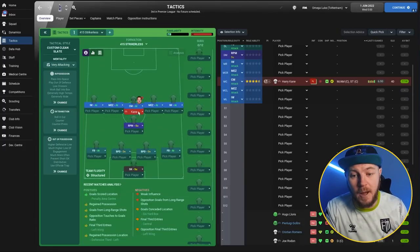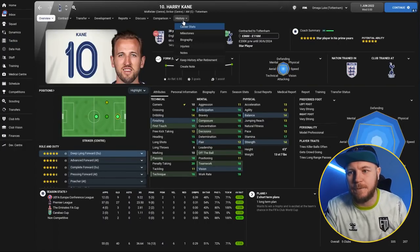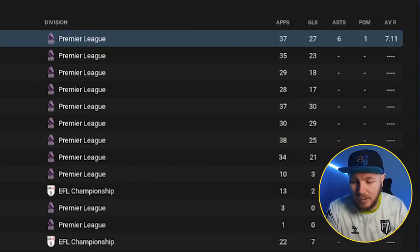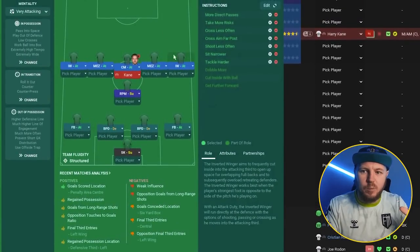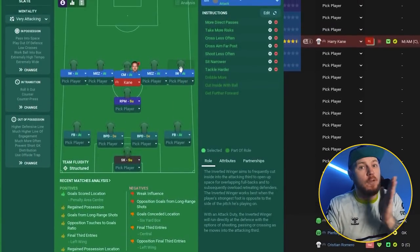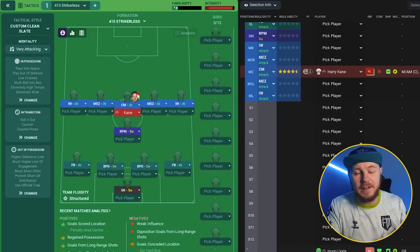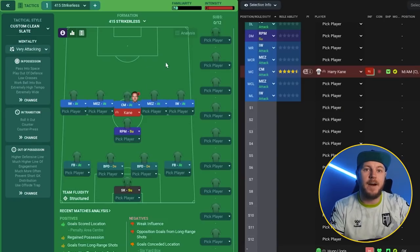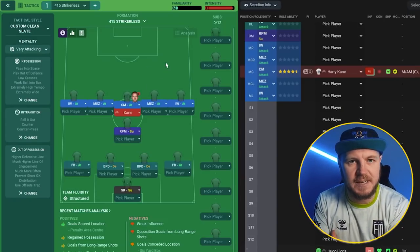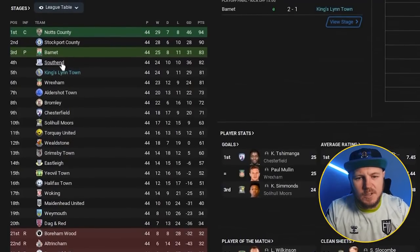The three midfielders in the middle should ideally have decent finishing because they're going to put away a lot of chances. With Tottenham, I've put Harry Kane in that center midfield on attack as the most central player - he has 19 for finishing and got 27 Premier League goals, 40 in total across the season. It's also a good idea that, despite these being inverted wingers, if playing on the right have a right-footed player, and on the left have a left-footed player, so they can provide cutbacks for the three midfielders rather than cutting back onto their strong foot.